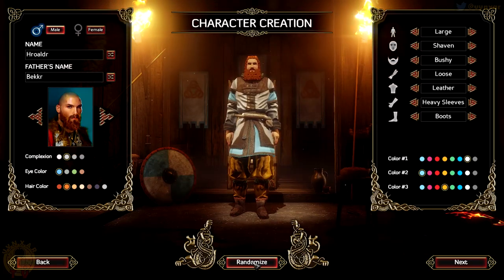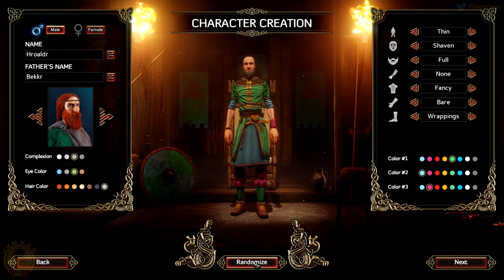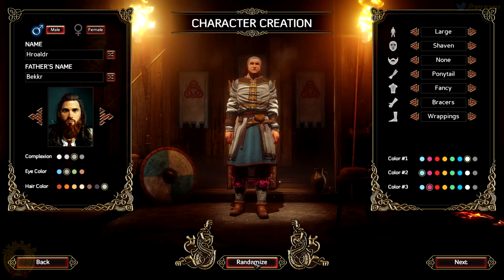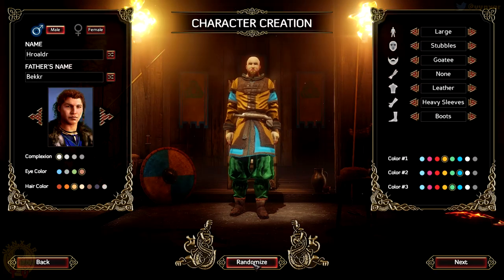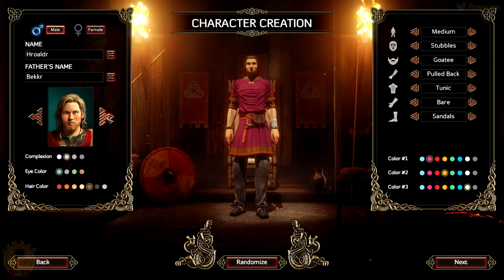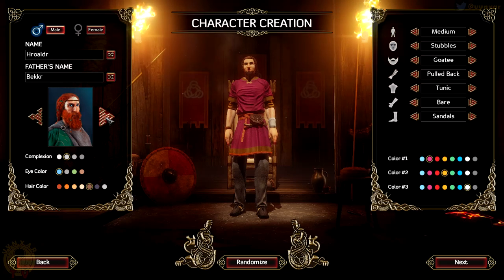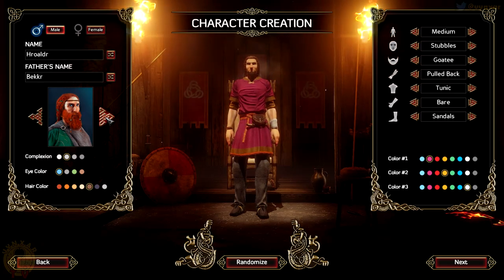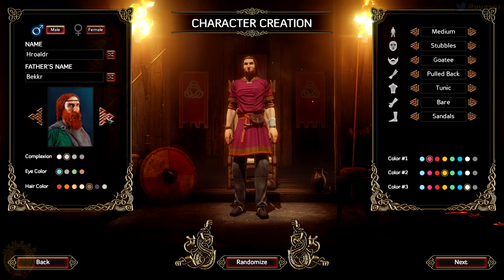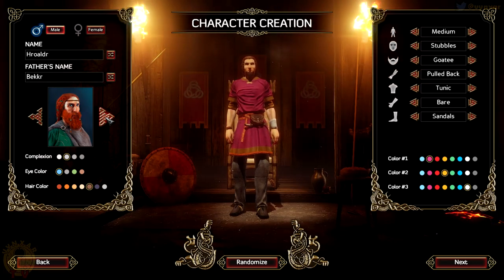What I find also very very cool is that the portraits on the left are high quality and also very very good. Plus, we are also going to be able to use these, or at least most of these I think, to make customized mercenaries. There are also going to be companions, which are going to have a storyline. But at some point, you will be able to fill your team with customized characters as well.